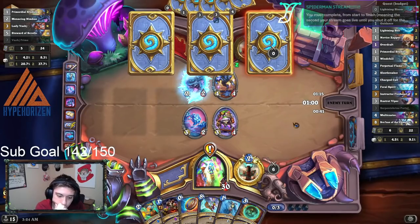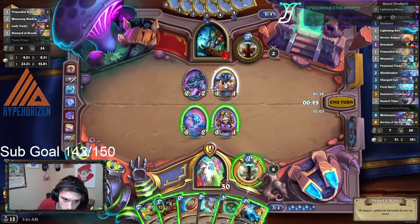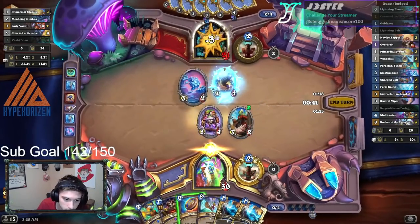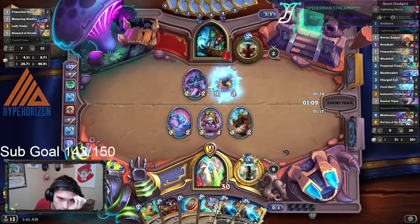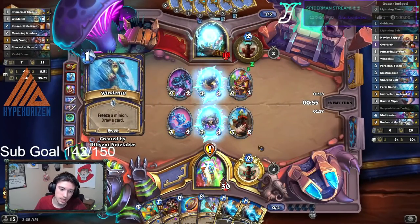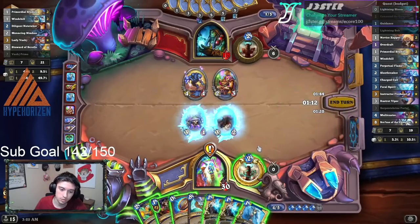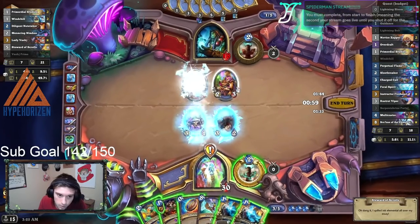Okay, it's just a 4/4. I'm fine with that. Lightning Bolt — no, there's no real reason to do that. Let's just freeze this and go face, honestly. Freeze this. Serpent Shrine Portal to get a minion, and then go face with these. I'll have 5 mana required, and I have the coin. If he plays just a couple more minions, I can Perpetual Flame and get an absolutely nasty thing going. He's gonna freeze a couple of minions — it's not great. Hopefully he doesn't trade into the 3/2, hopefully he just goes face. So let's just go with this to draw a card first, then Windchill this and draw another card.